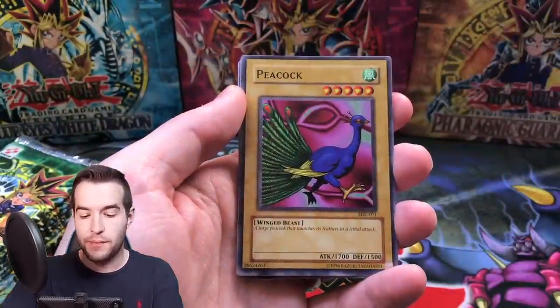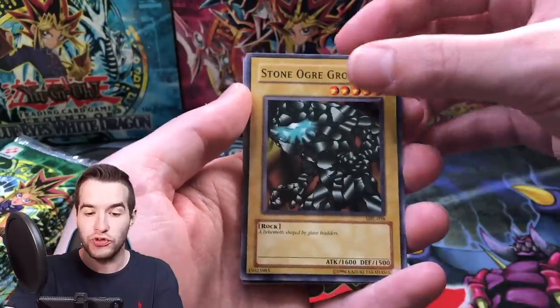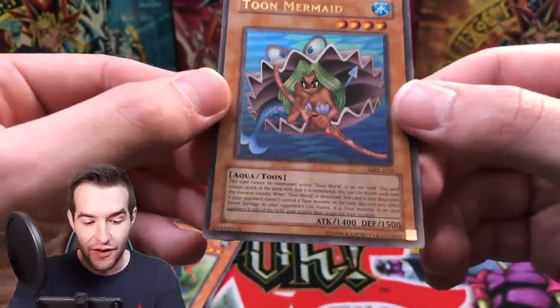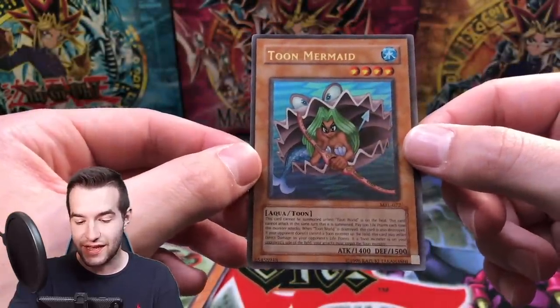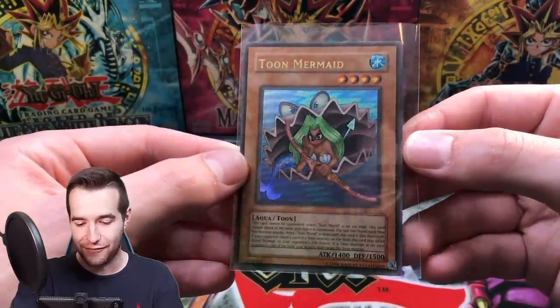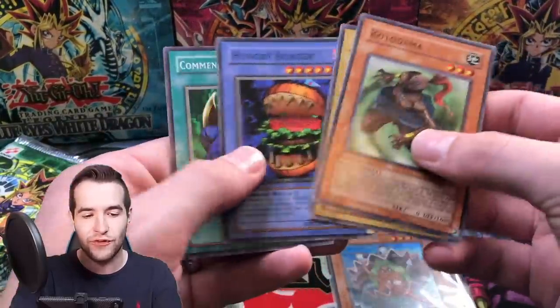Pack seven: Snake Fang, Peacock, Wall Shadow, Stone Ogre Grotto - and Toon Mermaid Ultra Rare! Let's go! And it's a misprint - check this out. It's shifted down: the set code MRL is shifted down, the card number at the bottom is shifted down. Basically the whole thing is shifted. The Kazuki Takahashi credit is off too. That's a wacky looking Ultra Rare - really cool actually. Toon Mermaid Ultra Rare - so cool!